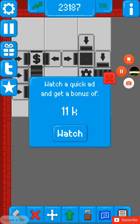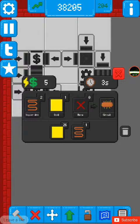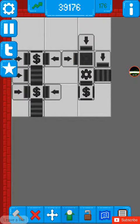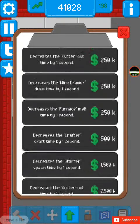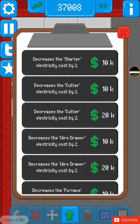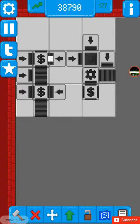I'm gonna watch this video. Okay, I watched the video which gave me 11,000. I'm gonna add one more — actually, I'm gonna go here — decrease the wire drawer time by one second, well that's expensive. What I am gonna do is decrease the starter electricity by two. Now it costs less. Where it says my average money per second, it went up because it costs less to make resources. That's a lot better.